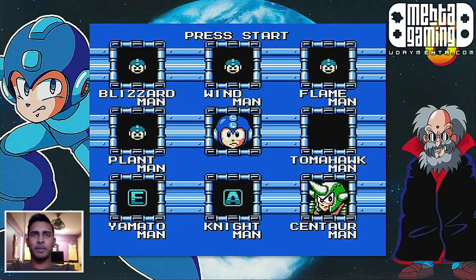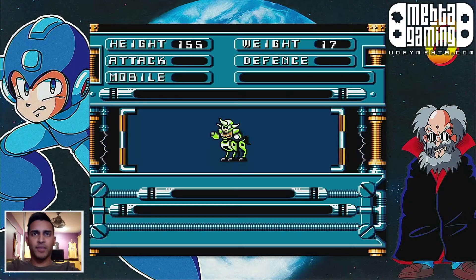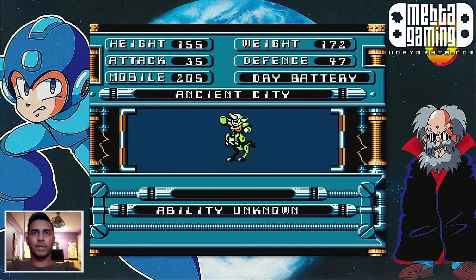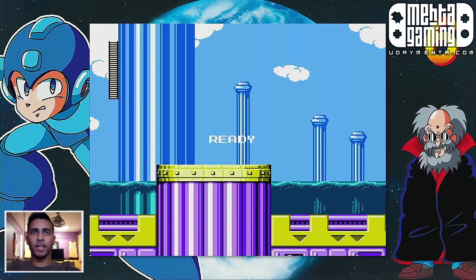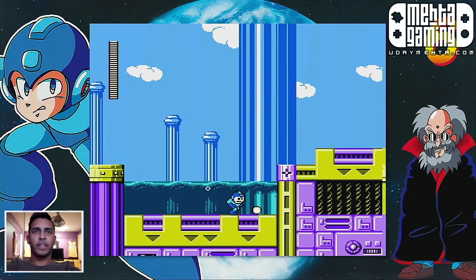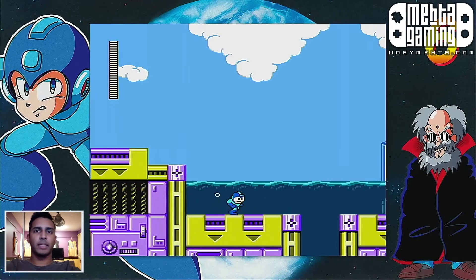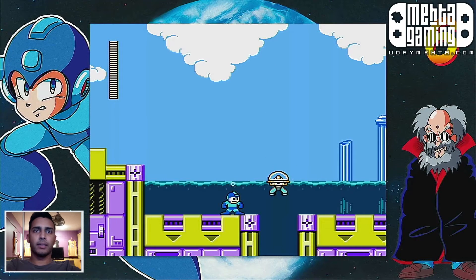We are back here with some more Mega Man 6. This is going to be the final Robot Master — Centaur Man — and we also have to look for the secret slash alternate exit. We're going to have to look for the alternate exit to make sure we get that letter T. Then I think we'll go back to Tomahawk Man stage and get that letter T.